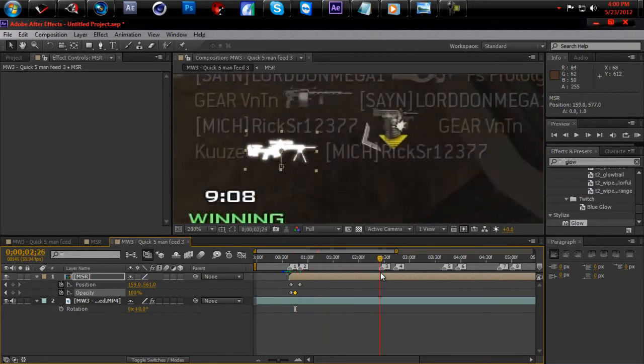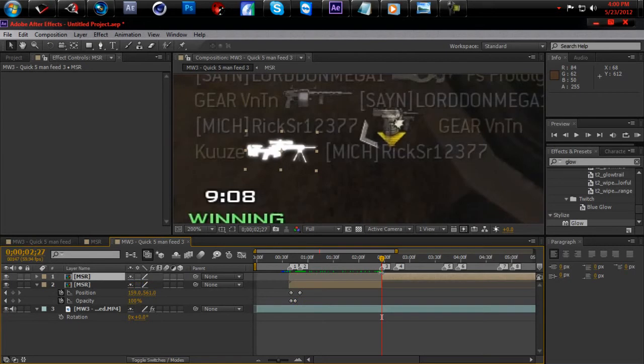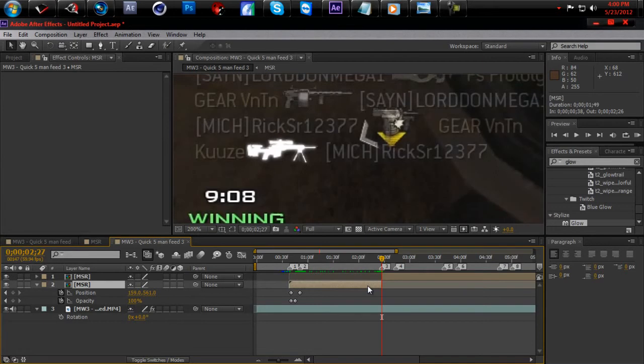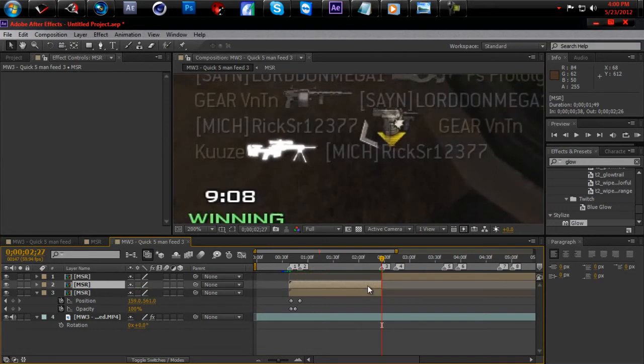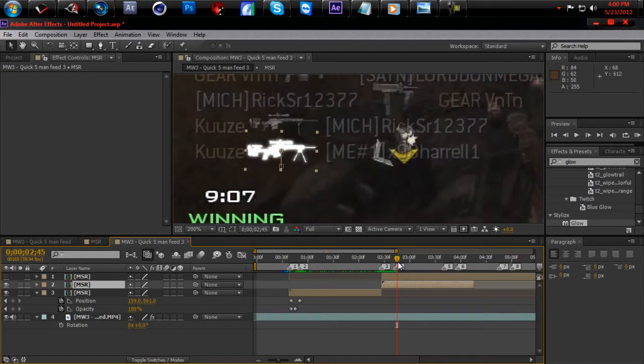Now what you do is go to the second part where you get a second kill on that and split it there. Then you duplicate it, drag it back over, get rid of that one. Now it's pretty much perfectly lined up. Hit U to see the keyframes — you can just delete those two keyframes if you want.